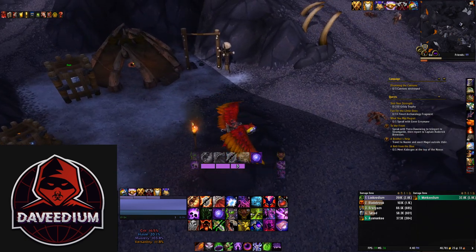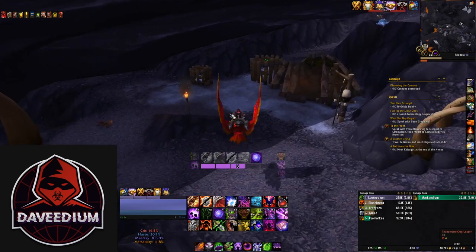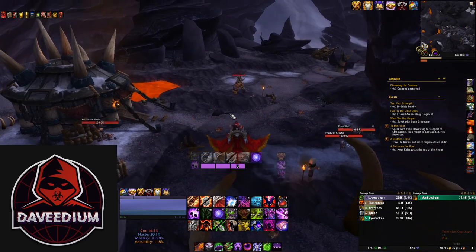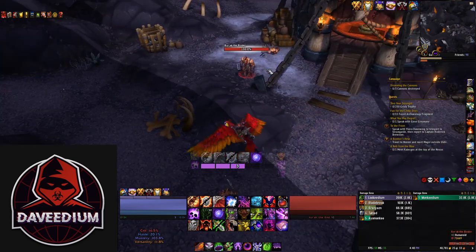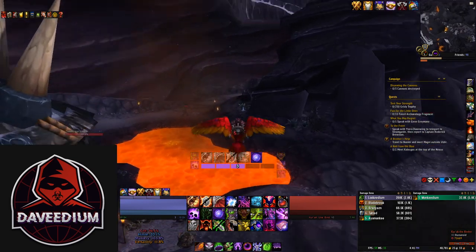I'll show you the spot on the map and also some more footage of what the farm actually looks like. You'll get up to eight mobs at a time. If you're only getting two or three mobs at a time, that could just mean there's a mob somewhere in this area that you may have to kill that's preventing it from hyperspawning. I found sometimes I had to kill this guy here — he's part of a quest. Just go around and if they're spawning really slow for you, kill a couple of the mobs.